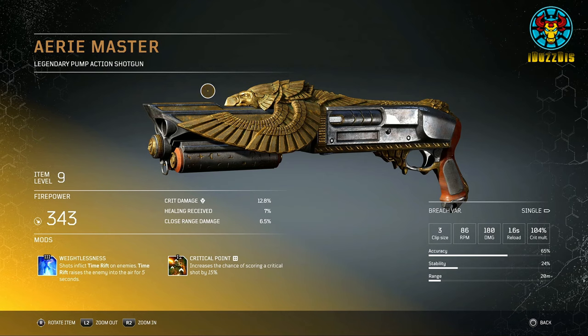Number 2: A Remaster. This is a pump-action shotgun with a clip size of 3 and quite a wide bullet spread. Its tier 3 mod is Weightlessness: shots inflict Time Rift on enemies, raising them into the air for 5 seconds. Its tier 1 mod is Critical Point: increases the chance of scoring a critical shot by 15%. It's a clean-looking shotgun with an eagle on top.